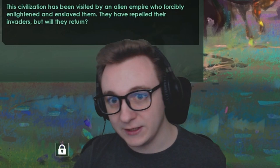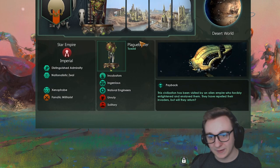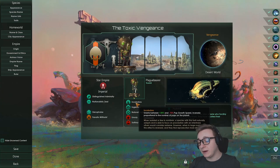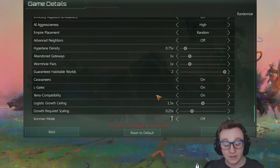Here we have the Toxic Vengeance empire. We've gone as aggressive as we can. We have Distinguished Admiralty for more fleet stuff, Nationalist Zeal so we can claim more, Xenophobe, it's really in, Fanatic Militarist — so we get more ship firepower and no retreat war doctrine — and then a few trait picks to actually help fund all of this and grow our empire back to what everyone else is at.